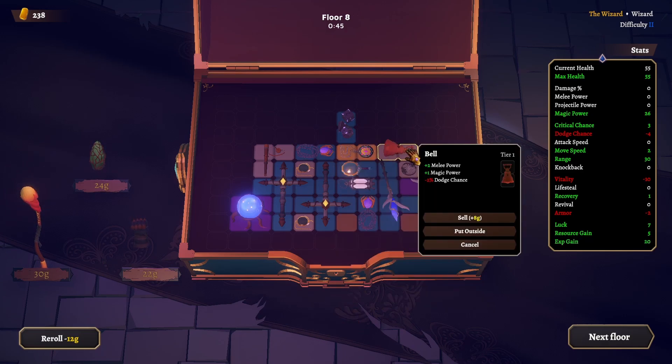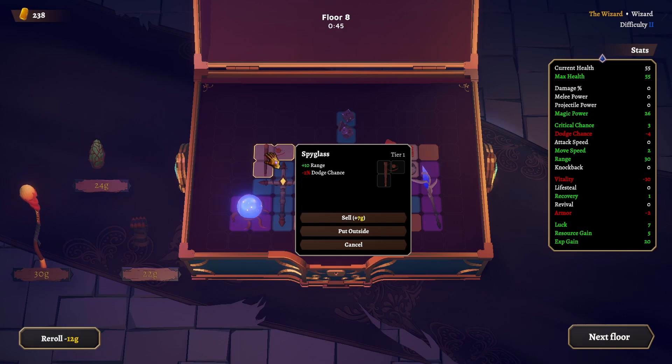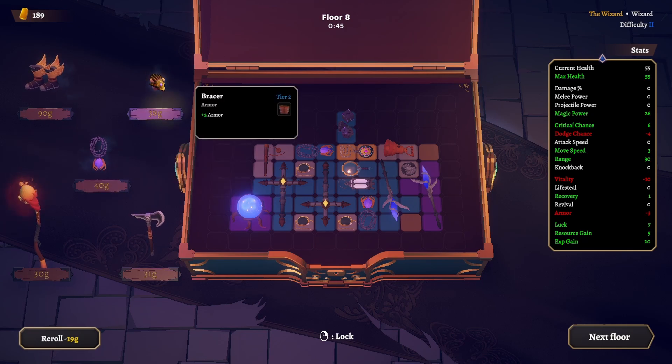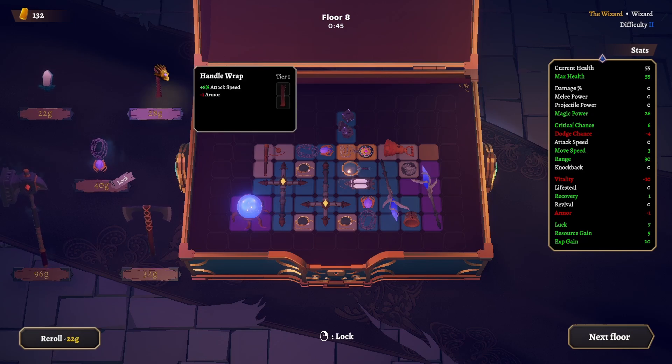This is range, less dodge chance — our dodge chance is negative four. More of this — less armor again, less defense. Oh boy. Keep going — more of this. We take 3% more damage but I think we can take this. Put these tiny spaces to good use. 26 magic power already. I want attack speed — this gives more magic power but I'll give this up. We need more attack speed so we'll take it.